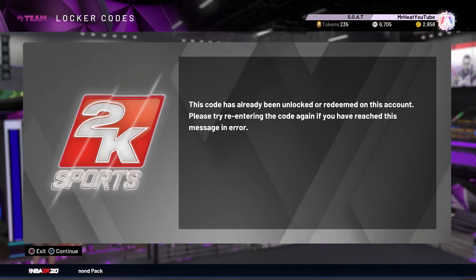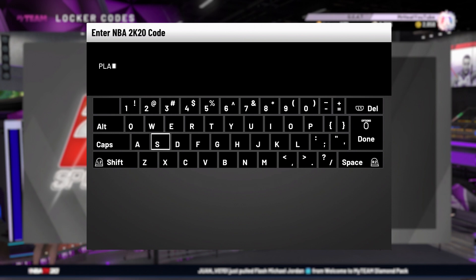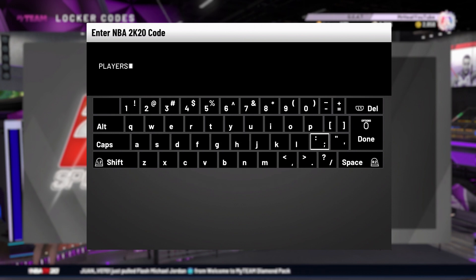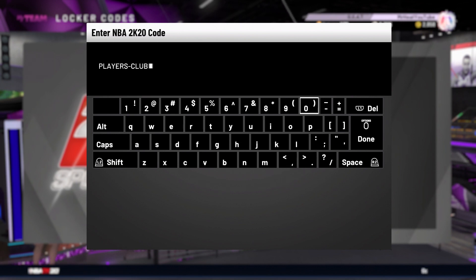Like I said, if I try to put it in I've already been unlocked. The next one is going to be either a ruby or a pink diamond. I personally ended up getting the pink diamond from this code, and I do know people have had a lot better luck with these codes than the first batch.